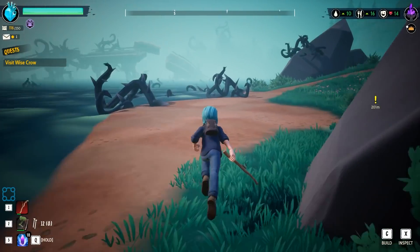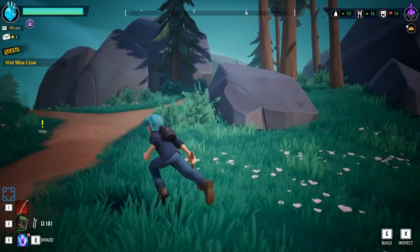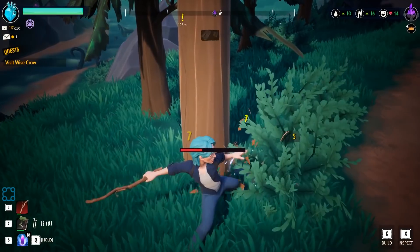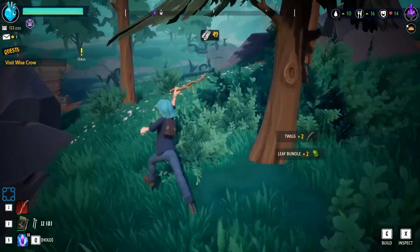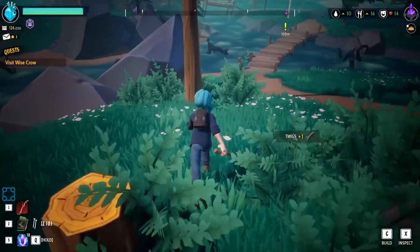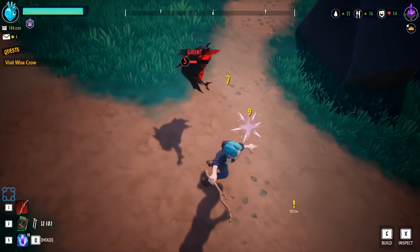Eventually I think we're going to want to make an actual proper base, specifically like with palisade walls and stuff. I wonder if there's a fast travel system to zip back. So the islands are generated randomly, like in Windbound? Yes, as far as I know the islands are purely randomly generated, so every round should be different and unique.